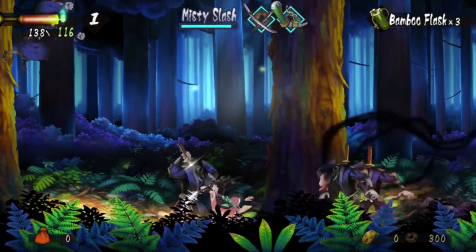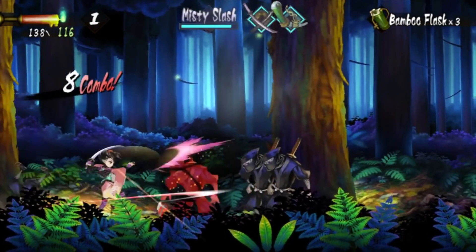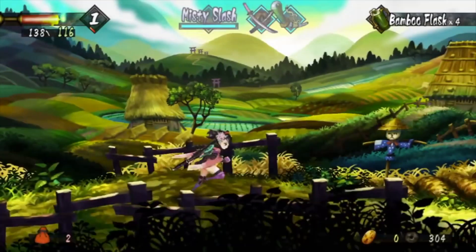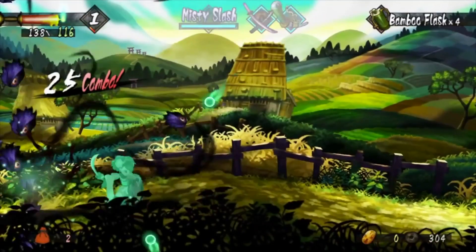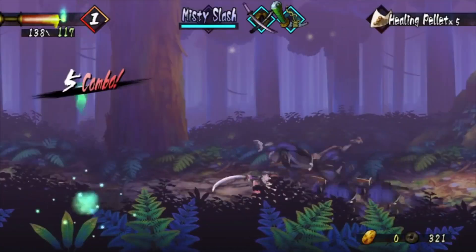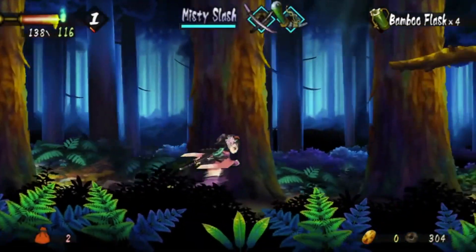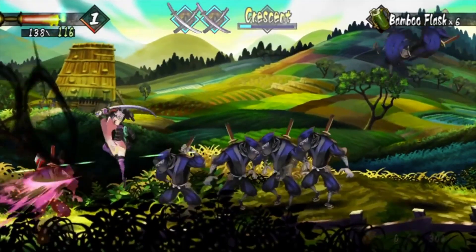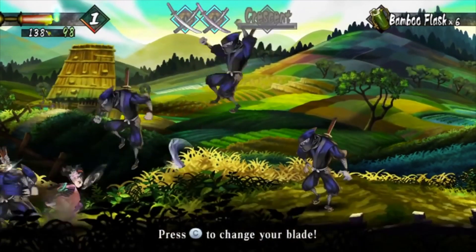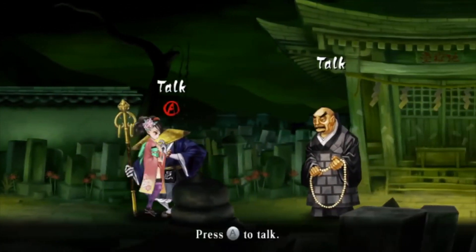Muramasa the Demon Blade is a side-scrolling action RPG that plays a bit like a 2D fighter, combined with the classic 2D Metroidvania games of old. Each encounter allows the player to take advantage of two different types of swords. Blades allow faster chains of attacks, whereas long blades are slower but have more hits per swing. The player can equip up to three swords at any one time and switch between them on the fly. Upon changing swords, the character performs a quickdraw attack that hits every enemy on the screen, subject to a cooldown period so players can't abuse the ability.